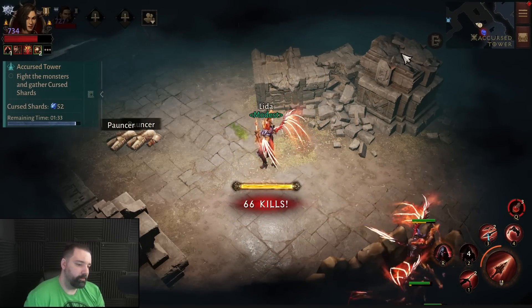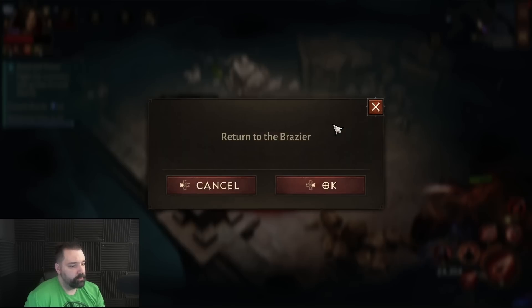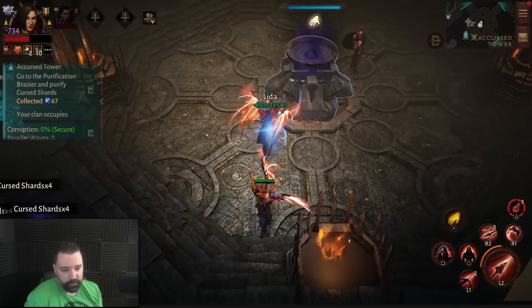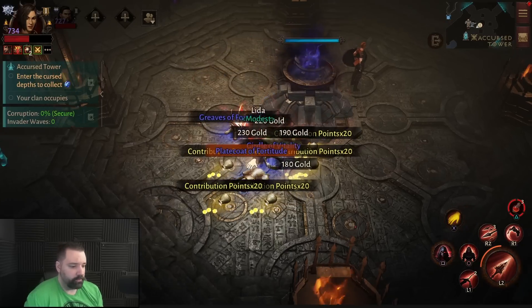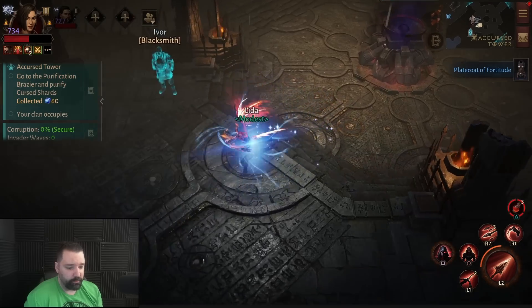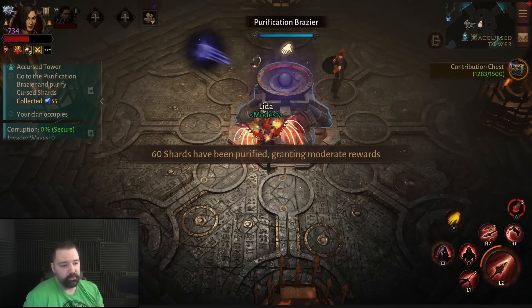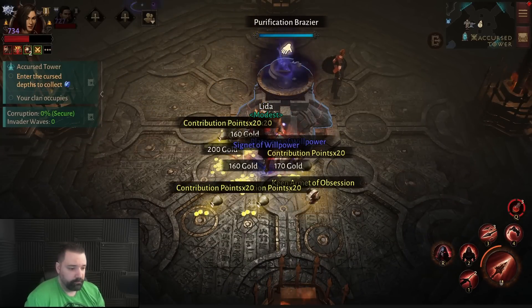Before somebody says 'I'm not a Demon Hunter, I can't take advantage of this' — just get 50 shards and 70 kills, and when you return to the brazier just move immediately out of the way. You'll see that the shards drop and you'll be able to do your turn-in. You don't actually need a mobility skill to do this. Most people should have a mobility skill equipped in general, but this trick is not exclusive to Demon Hunters — it's available for everybody. Just move out of the way as fast as you can. You'll still be able to get 60 shards after that, purify, and double the turn-in.